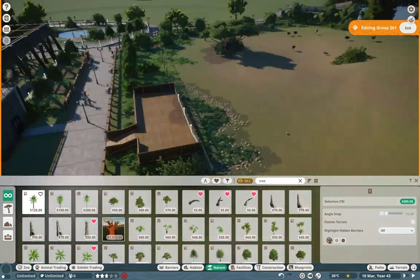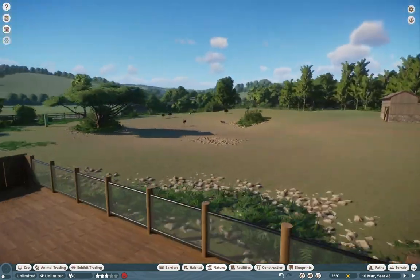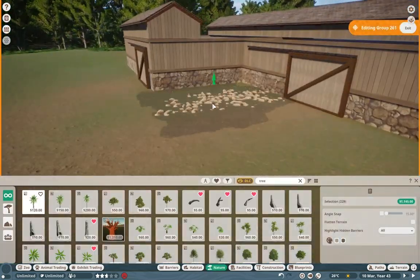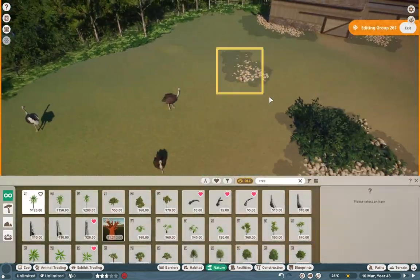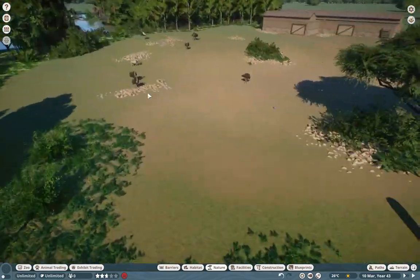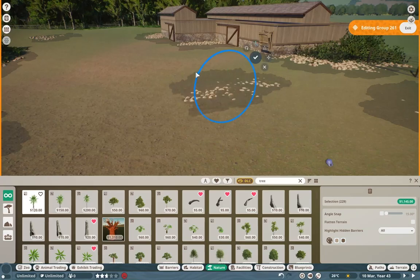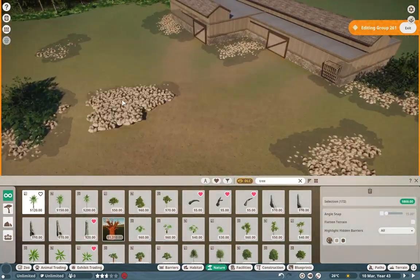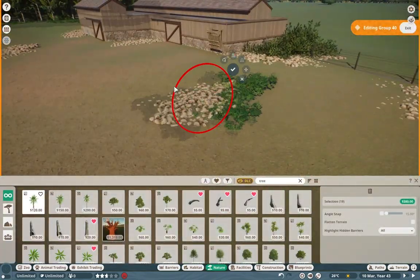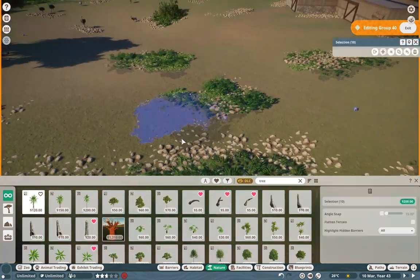I know the acacia tree is a bit of a budget-breaker for a zoo like this, but having one single acacia tree fits the vibes pretty well. One of the things I wanted to do was throw in a bunch of faux rocks just to break up these sections of larger plains. I feel like it works incredibly well and gives this vibe of — I don't know — kind of jank but kind of nice. Either way, it looks pretty good in the end and I'm really happy with how this entire zoo is turning out.